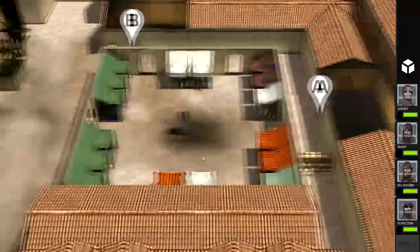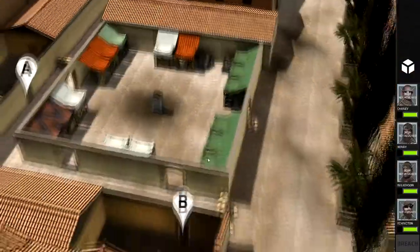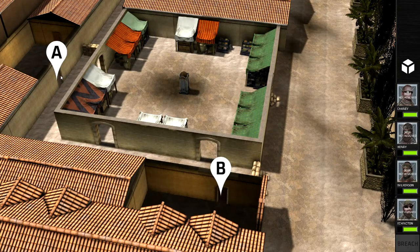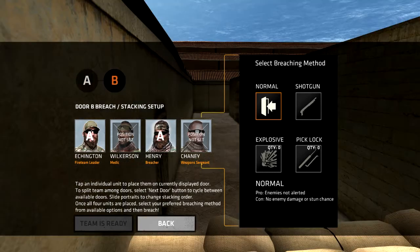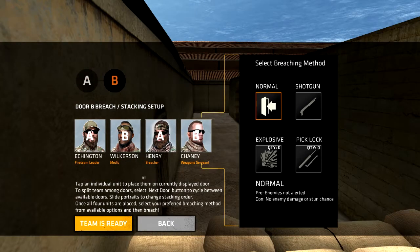Alright, we're doing another mission. This one looks pretty easy but it's probably going to be the hardest one ever. We've got two entry points as usual. I actually do think we're going to split the squad up on this one. A — we're going to send in the breacher and fire team leader. And for B, we're going to send in Chaney and the medic. There's no reason to use a shotgun on this one.